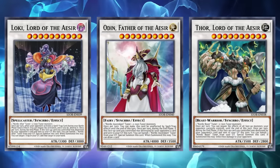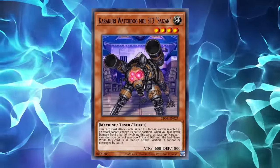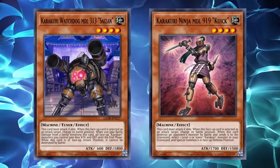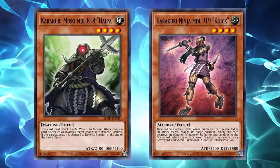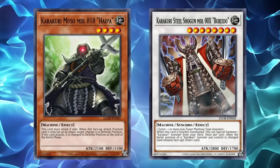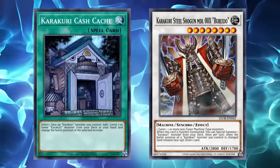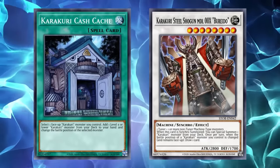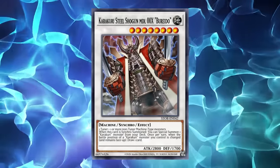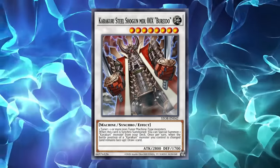Nordics at the time were almost completely overlooked due to another powerhouse deck being in the same set, and even then the strategy was so disjointed that it would see very little play, although it would see a small amount of success with a single YCS top later in the year. Karakuri would receive another wave of support to help round out the deck into a powerful strategy with Watchdog, who boosts all Karakuris when you take battle damage involving this card; Ninja, who revives a Karakuri on destroying a monster in battle; Muzo, a TCG exclusive with 2100 attack; Burei, a level 8 machine-locked synchro that summons a Karakuri from deck on summon and draws a card the first time each turn a Karakuri changes battle position; and Cachefire, which searches a Karakuri from deck to hand by changing the battle position of a Karakuri on field.